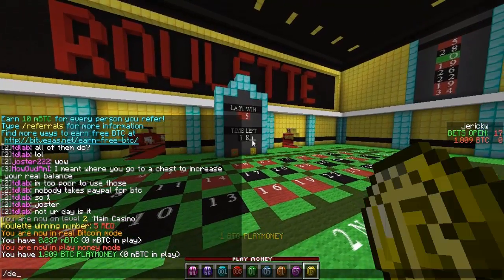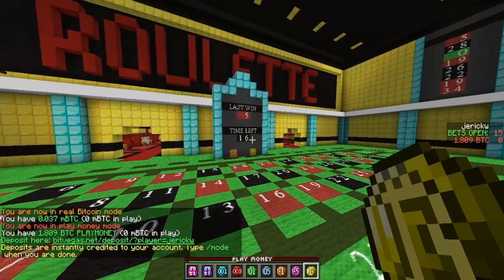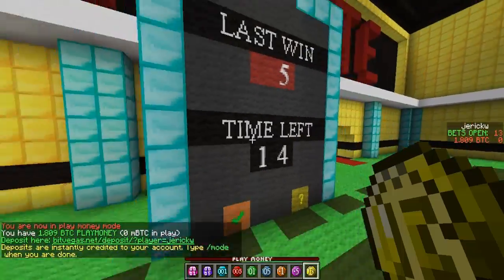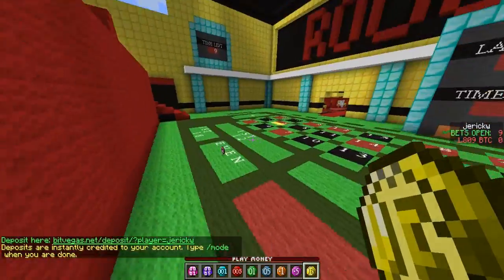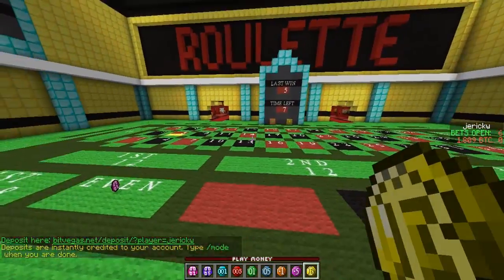To deposit money into your account so you can actually play with real money, you type in slash deposit. I'll show you where the deposit area is, and I think you do the same — type in slash withdrawal to take out money at the end whenever you want to withdraw your money, if you do win a bunch.